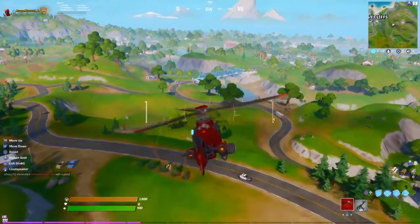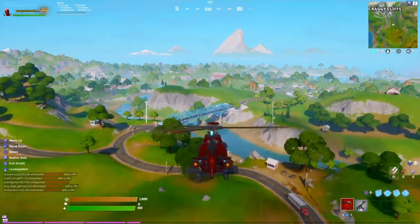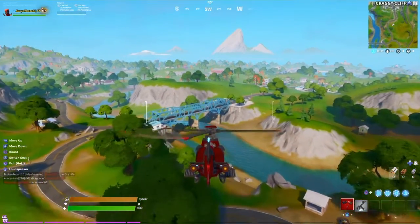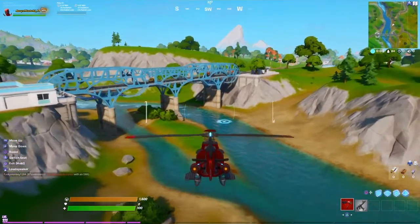As you can see straight ahead is the first bridge — that's the blue bridge right there. So that one's going to be pretty easy. We're just going to go ahead and go a little bit low to get under the blue bridge real quick.